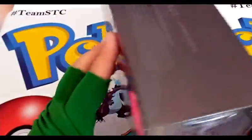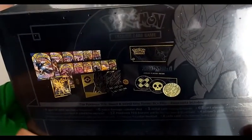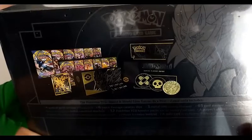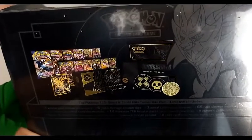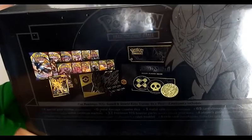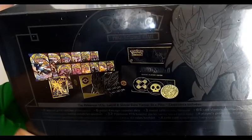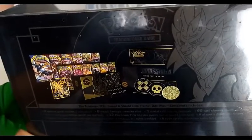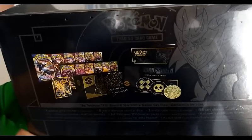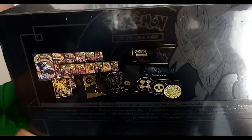This premium elite trainer box has quite a lot of goodies in it. It has a special gold version of Zamazenta V, six metal damage counter dice, one metal coin, 65 sleeves, a player's guide, 12 booster packs — four booster packs of three different Sword and Shield series — a richly designed metal condition markers, a TCG booklet, and a code card.